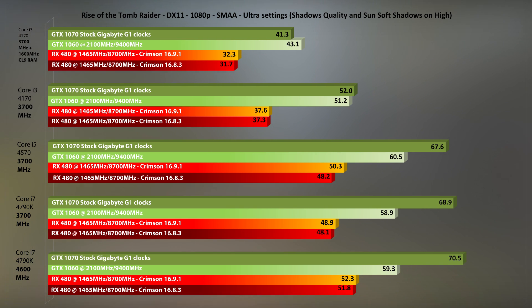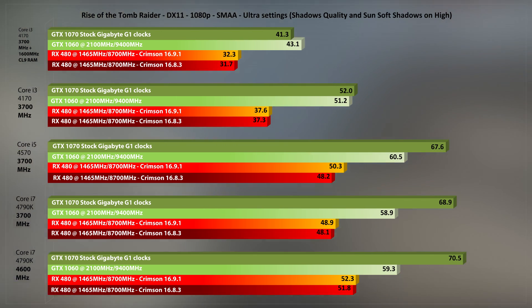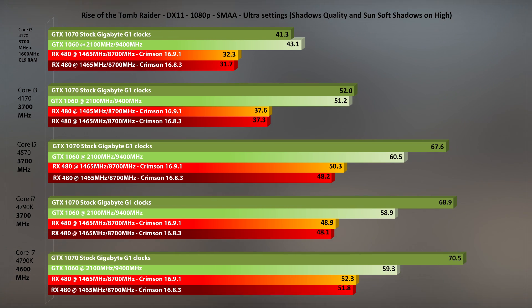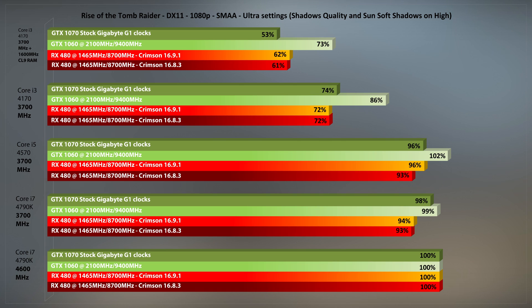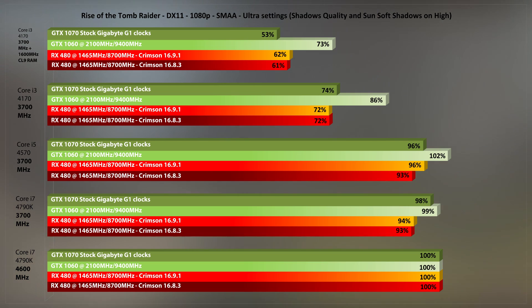Moving to Rise of the Tomb Raider with the settings described above — this area is extremely CPU demanding, which is why the GTX 1070 is somewhat held back and could do better with a Skylake or upcoming Kaby Lake. We see a minor improvement for Crimson 16.9.1 across the board. The RX 480 definitely loses more performance than the GTX 1060 when paired with less than a Core i5. Looking at percentage-based scaling for each card, the GTX 1060 retains higher GPU utilization in any combination, the GTX 1070 is a bad pair for a Core i3 and slow RAM, and there's a notable 5 FPS average difference between slow and fast RAM.